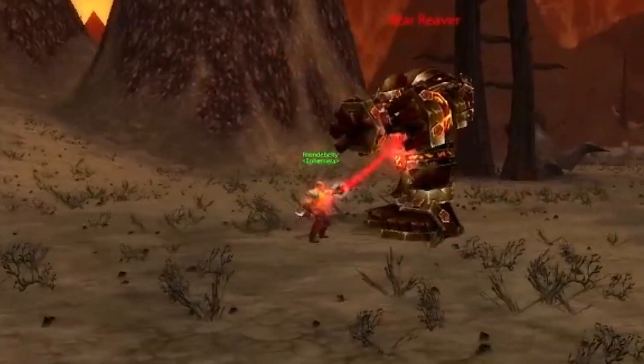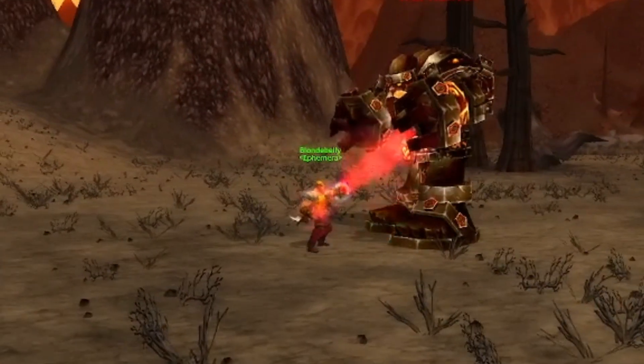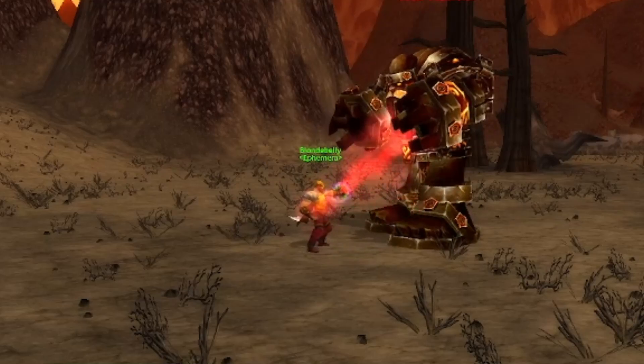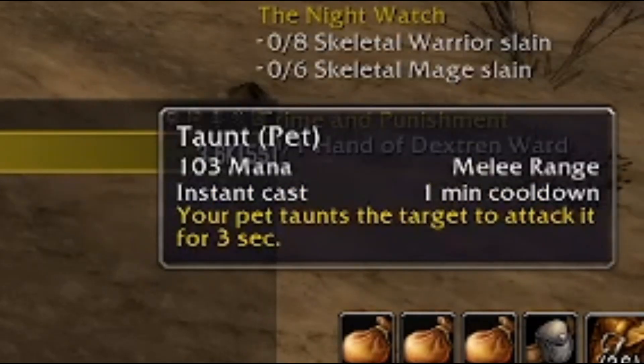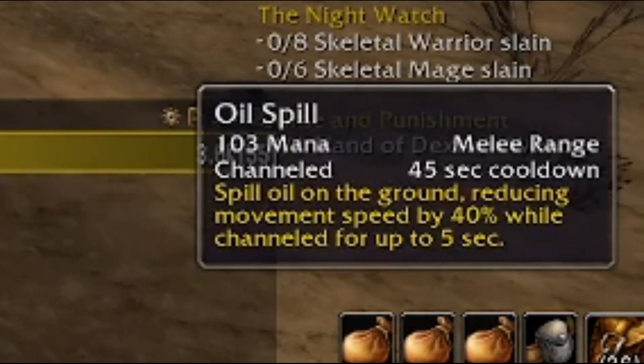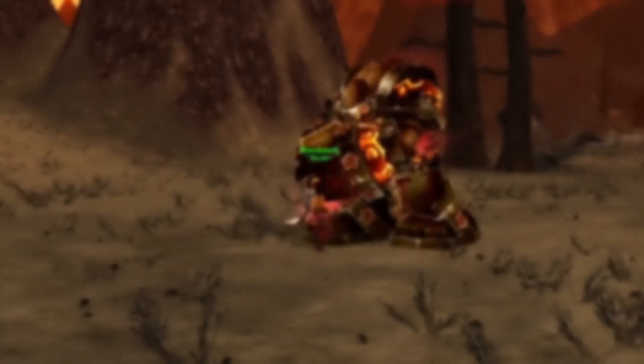Up next, we have the Stone Elemental, able to be found within the zones of Burning Steps and Searing Gorge. This elemental is quite unique in its applications. First, we have Thunderclap, which inflicts some nature damage as well as decreasing the enemy's attack speed and movement speed by 20% for 10 seconds. Second, we have Taunt — your pet taunts the target to attack it for 3 seconds. And last, we have Oil Spill, which slows down the enemy's movement speed by 40% while being channeled for up to 5 seconds.